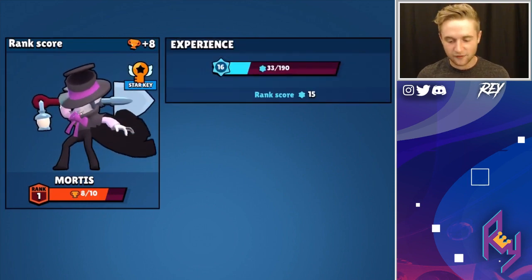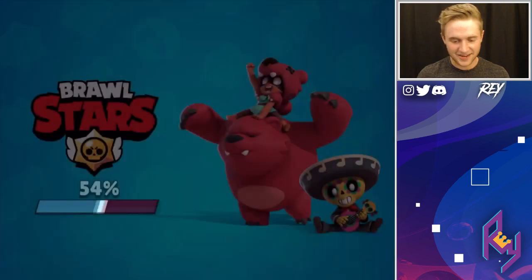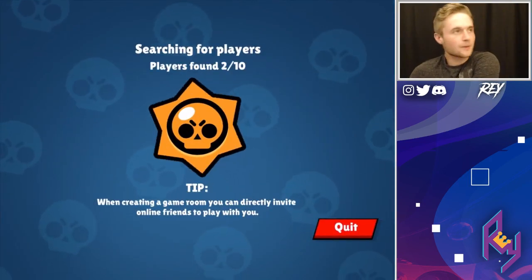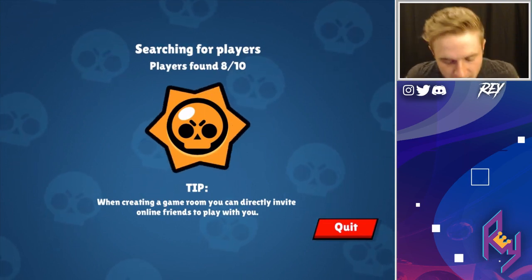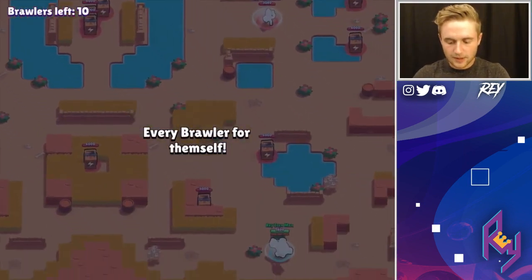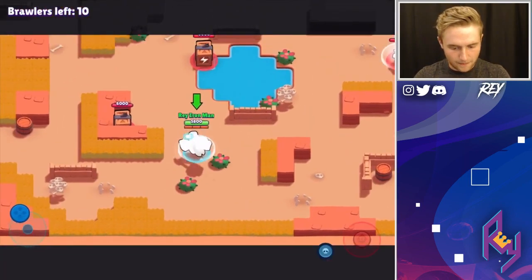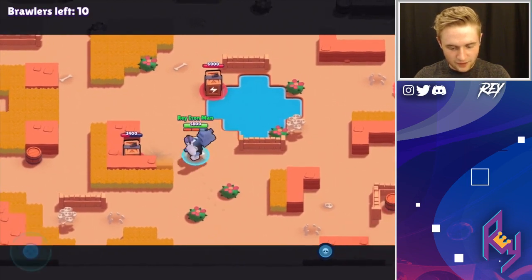Hopping straight away into it with Frank now, on Thousand Lakes. I feel like when I first got Frank, I thought Frank was really good on Thousand Lakes — but it's such a wide open map that he has a pretty difficult time. He's good on the maps where you can take refuge behind walls. He's decent on Feast of Famine, maps like that. Let's go — hope we can do just as good as we did with Mortis. Cross your fingers!